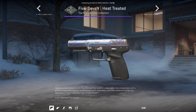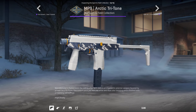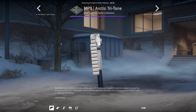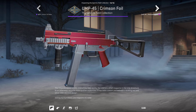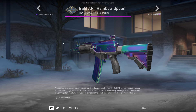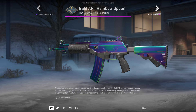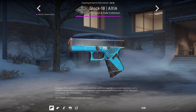We have another Heat Treated - this time on the Five-SeveN, so now we have a Five-SeveN Case Hardened and a Five-SeveN Heat Treated. I'll probably make another video about heat treated skins and how they work. Up next the Arctic Tree Tone - a fantastic MP9, probably one of the best MP9s in the whole game, I can see this going for a lot. The UMP-45 Crimson Foil - red and silver, quite nice. The Galil Rainbow Spoon - very very colorful, very reflective, purple green blue, fantastic. The Glock Axia - a little glitter blue with a shiny bit on top.